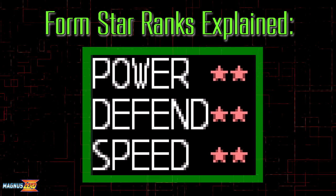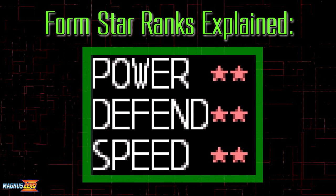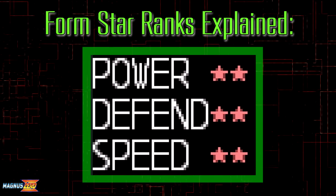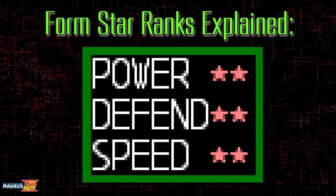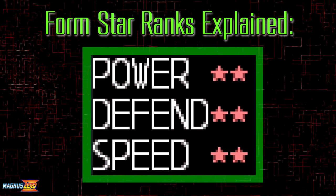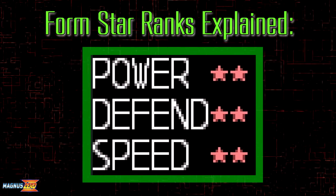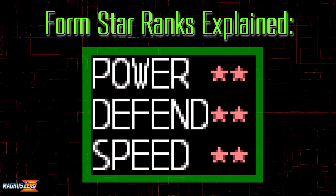The power rank simply represents what the form's offensive prowess is. Just because a form has 4 stars does not mean that the damage output is ridiculously high, like the wiki page suggests. It's usually just showing that the form's damage boosts slightly exceed base form's, but that doesn't automatically mean that it's the best form for damage overall.